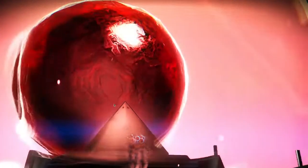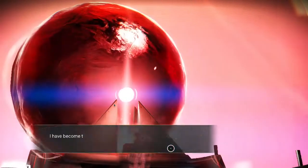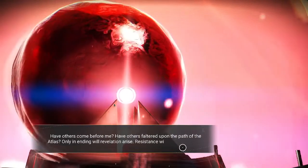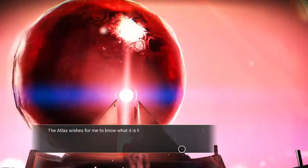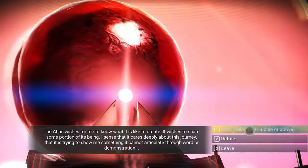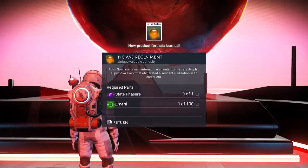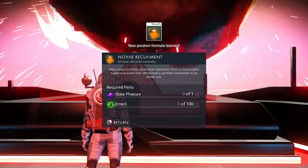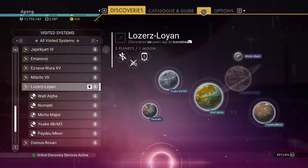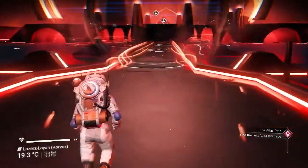Press E to interface with that. 'Do not be all or yours. Have others faltered upon the path of the Atlas?' It wishes me to know what it's like to create. Emerald — to get Emerald I'm going to have to get an Emerald Drive. Notice it switched to 'Ghost in the Machine' down there. Hit Escape, go to Log, go to Atlas Path, and we go to the next interface.